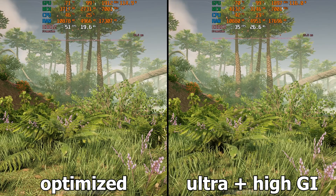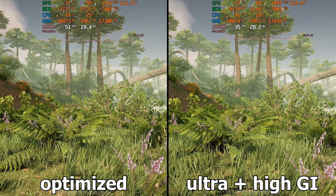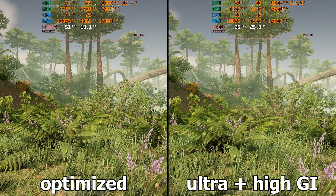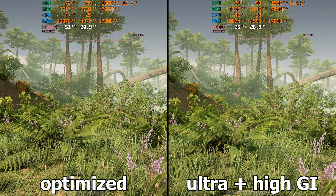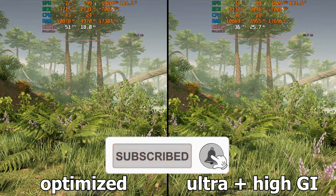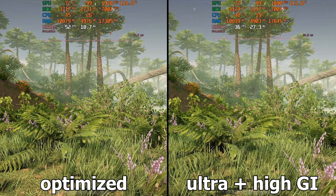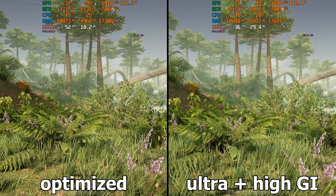Now let's compare the ultra settings with the optimal settings. Going from ultra to optimal increases the speed by 45%, which is a great figure for mid-range graphics. This speed increase is achieved while the game's graphics remain almost untouched — you can hardly tell the difference between ultra and the optimal settings. I hope this video was useful for you. If you liked it, hit the like button, subscribe to the channel, and activate the notification bell. Leave any comments below — until the next video, bye!